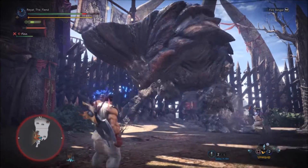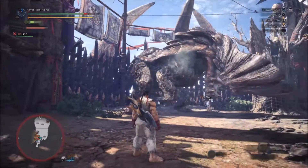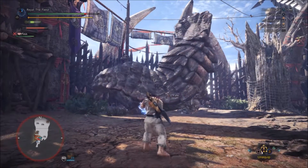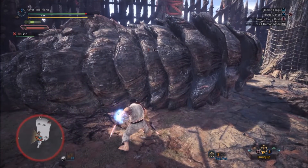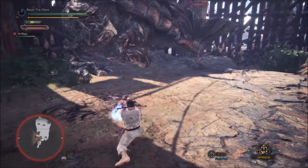Another strategy you can use — as you can see here — is putting him to sleep and then bombing him with your friend. That's another place you could use the bombs instead of earlier on. I'm just going to skip to the end now.